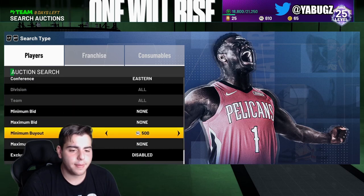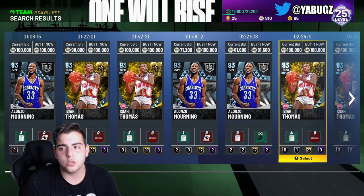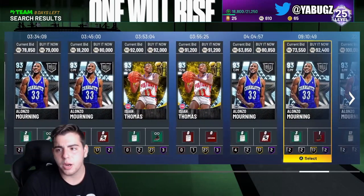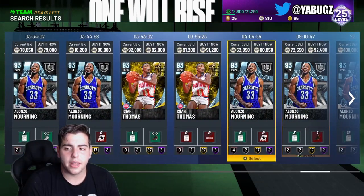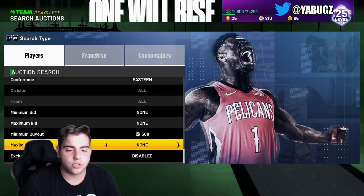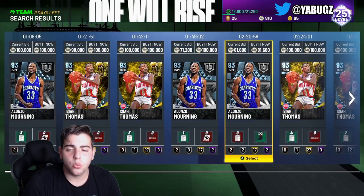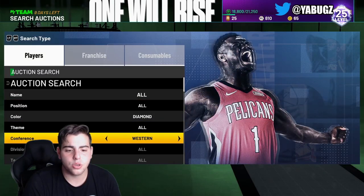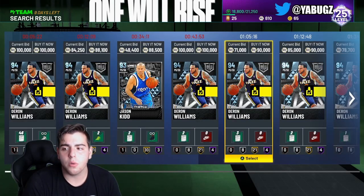Next filter — you need a little more MT for this one. It's diamond Easter: all you need to buy is Alonzo Mourning, and there's a little bit of scrolling involved. On this filter you can get Allen Iverson, Larry Bird, and Giannis, so either way you're going to make MT. Definitely try this one out — it's pretty good.